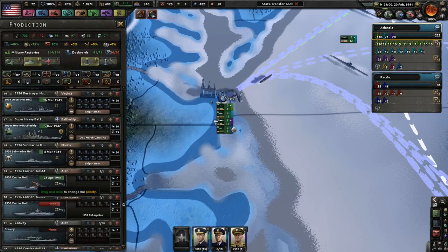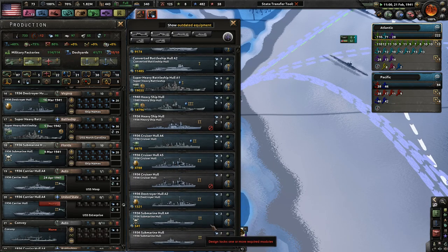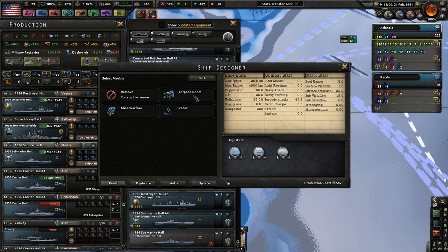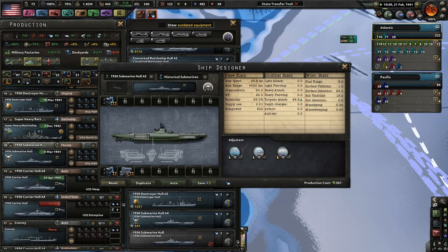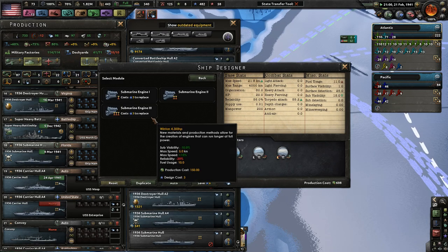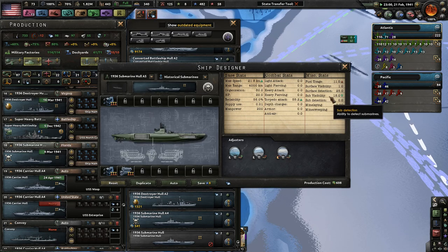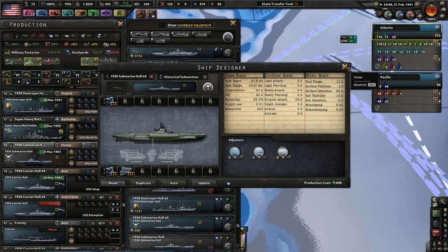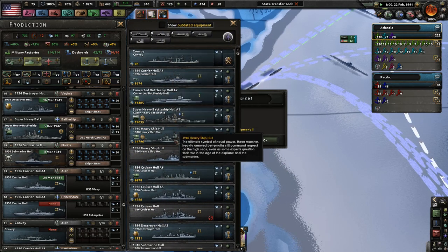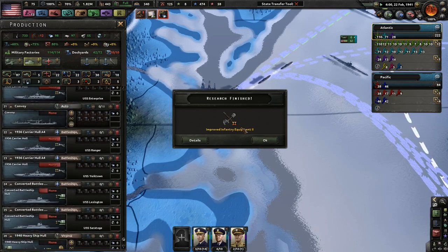Destroyers - sub-1936 hulls. 1936 stuff - they get some radar, that's actually really good. Even better torpedo tubes - 55 torpedo attack, that's a lot of attack. A better engine which will increase our supply usage but reduce our visibility. And we'll replace that immediately. That's the only subgroup we're really making.